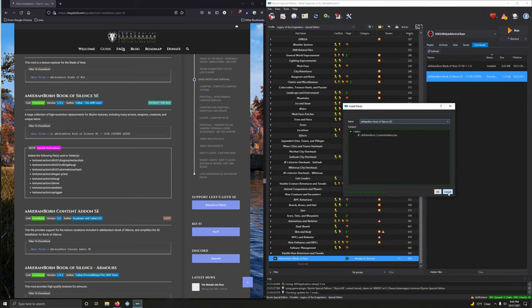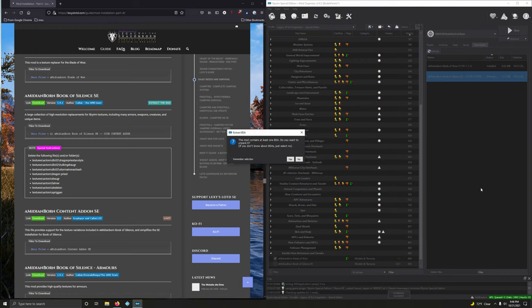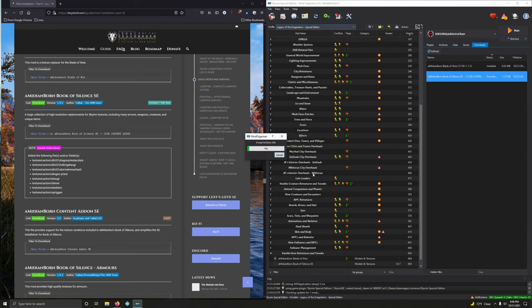Oh, it's a BSA. Never mind what I just said — we have to extract this BSA before you even have access to this. So just install it. I was being all show-off-like. Extract that BSA.